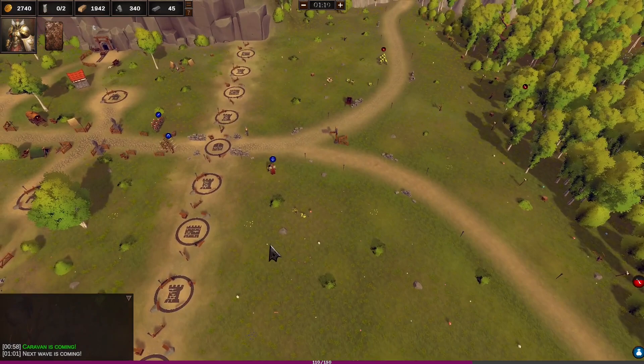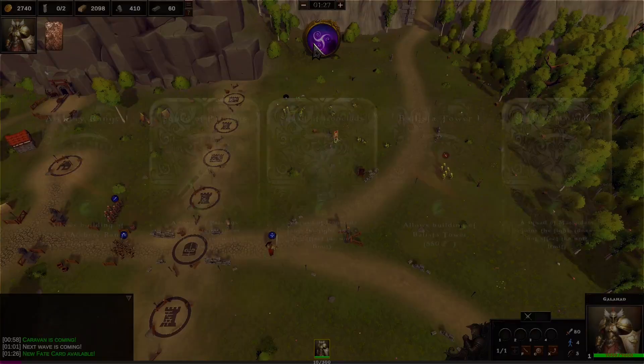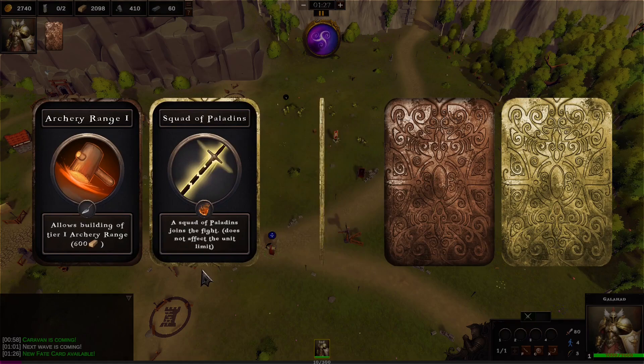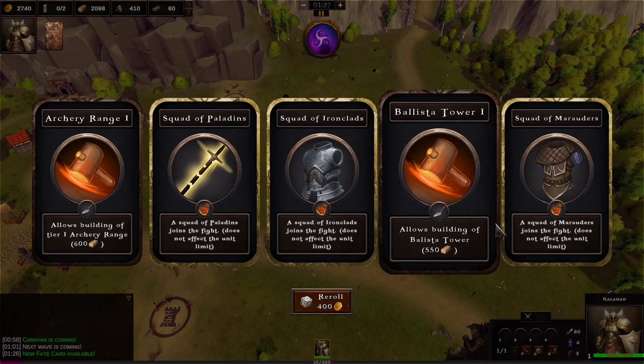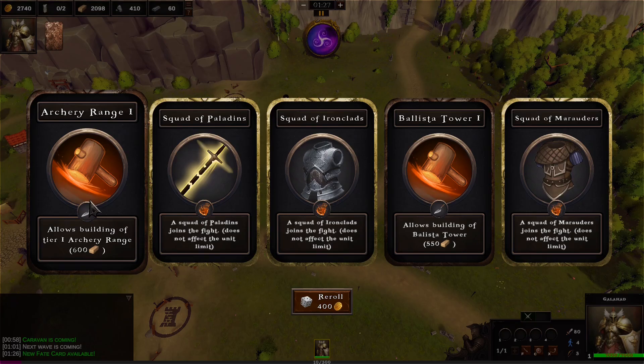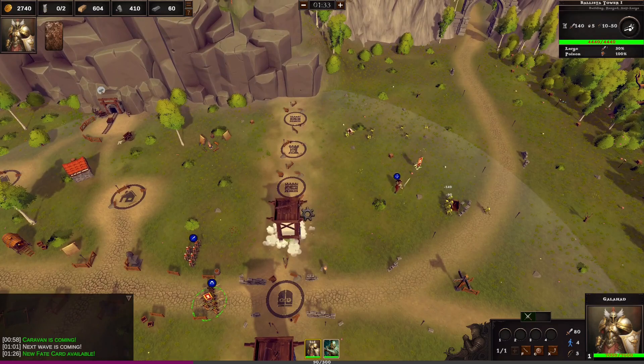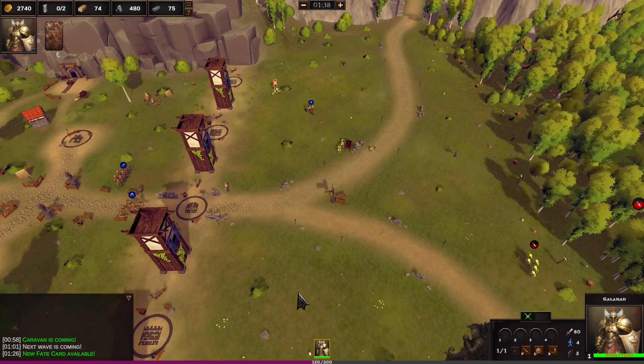Let's just keep going and we'll get our first card drop. Let's get all those guys down. We might as well get Galahad to go and collect up all of these boosts. I've gone with the ballista towers rather than the arrow towers. It's either ballista or archery ranges - it's a tough call between the two, they're both really good. I think we go with the ballista tower - I have got the upgrade for that as well, so that'll be kind of interesting.